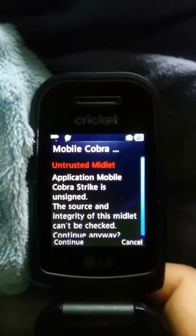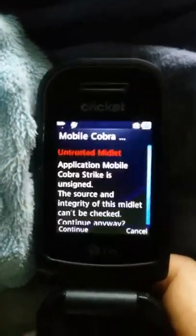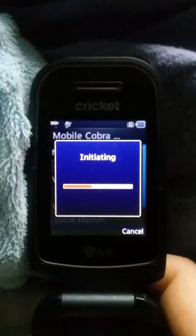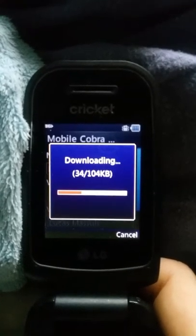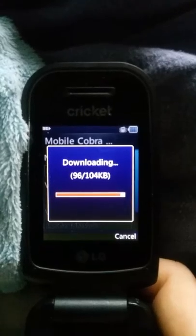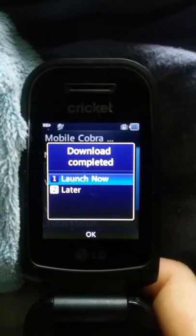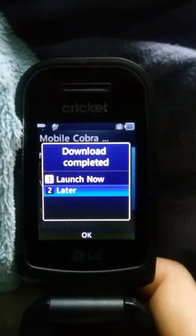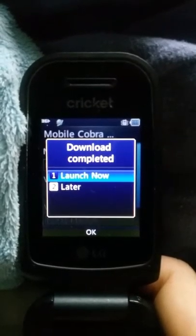After you get this page, it'll say 'untrusted midlet.' Don't worry about that — just hit Continue, and then hit Continue again. If you want to play the game now, you could select Launch Now. Or if you want to wait and get some new games immediately, you could hit Later. Let's go to Launch Now.